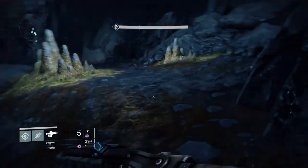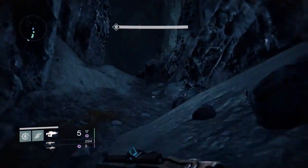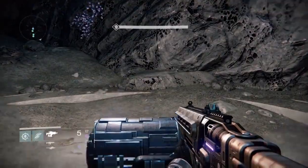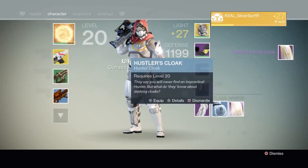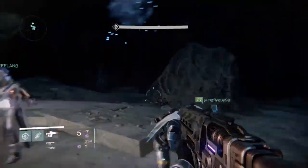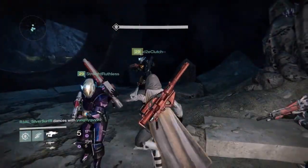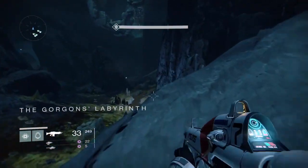Once you get to that part you've got one loot chest — one treasure chest, whatever you want to call it. That's one down, and there's actually another one in this Gorgon's Lair. Wait till everybody gets here before opening it. Over here I got this cool looking cape for my hunter — it's badass, and it goes perfectly with my Shatter White shader. That's just one thing I got out of the raid from one chest.